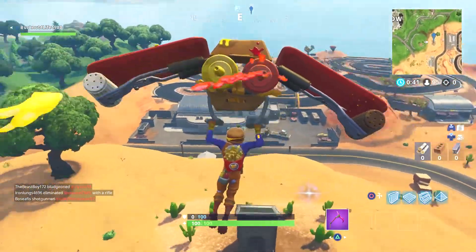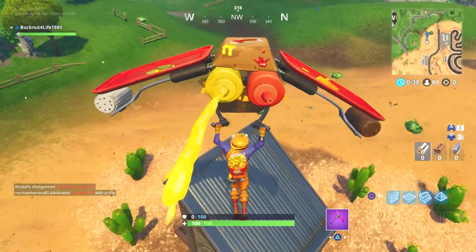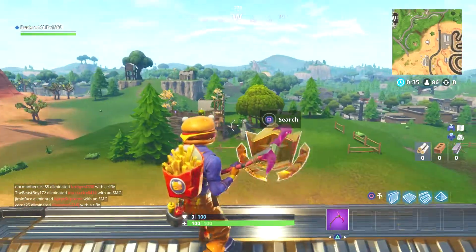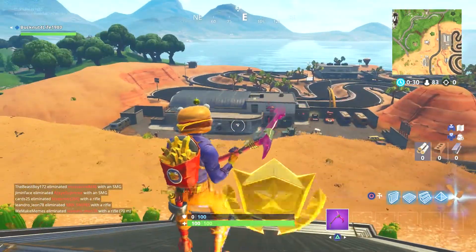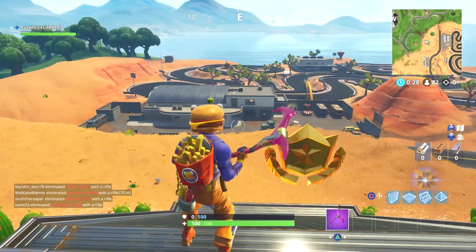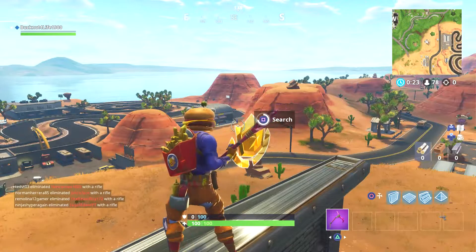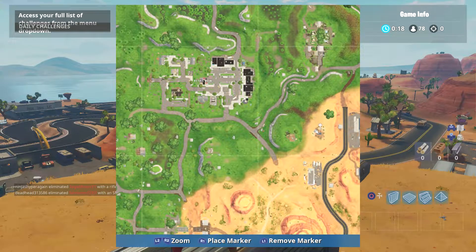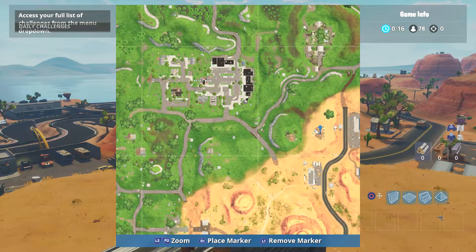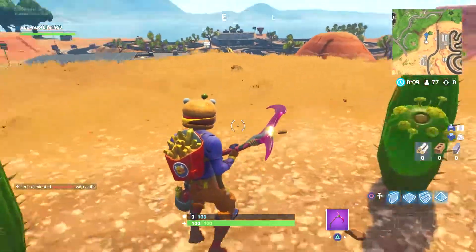I did actually mark it right — it's right here on top of this little shed. There it is! Don't walk off the back. There you go — find secret battle star! On the map, it's right here, next to the racetrack. So it's not the other one, it's the one right over here next to the racetrack.